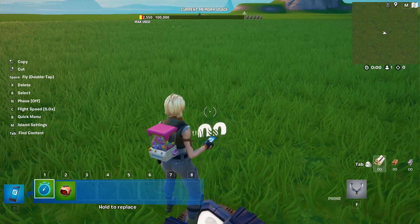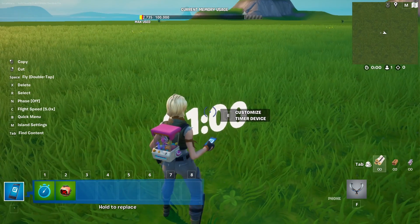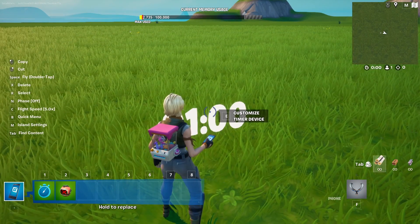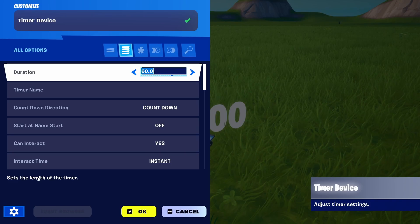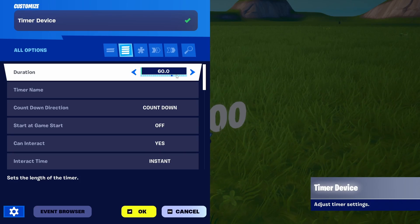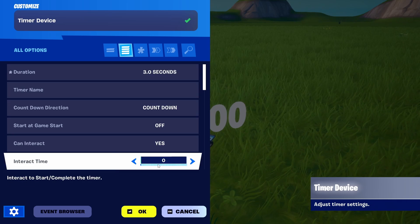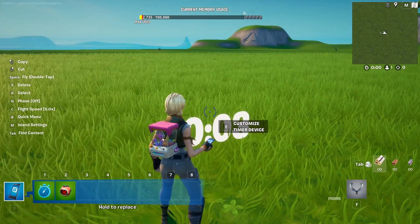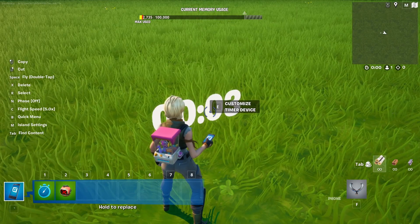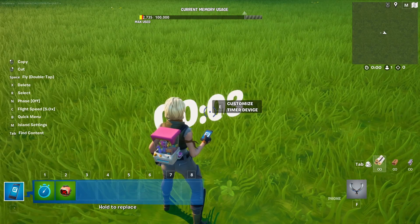First of all, we're going to set up a basic timer device. This is going to present a lose scenario where the timer, which will be set to three seconds, runs out — it counts down starting at the beginning of the game. Once it counts down to zero, let's say that all of your players, or a player, lose.